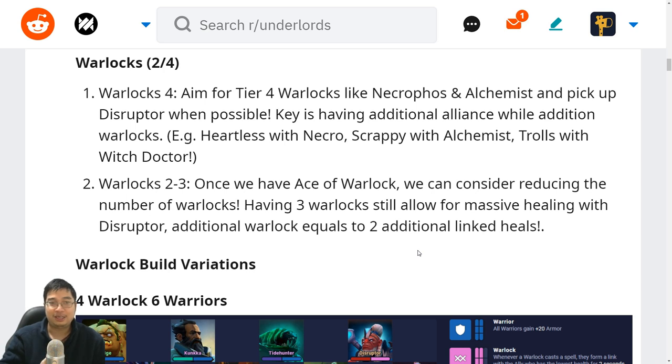The next focus is warlocks. Warlocks have been shining in most builds. This is not a core build but rather a branch — we want to increase awareness of how good warlocks are. With four warlocks we can aim for most tier 4 warlocks like Necrophos and Alchemist. We can pick up the Disruptor when possible because we have the alliance activated for the 15% ace. The key is to have additional alliance while adding warlocks — for example, Heartless with Necro and also Warlock, or Scrappy with Alchemist, or Trolls with Witch Doctor and Shadow Shaman going into shamans or troll warlord.